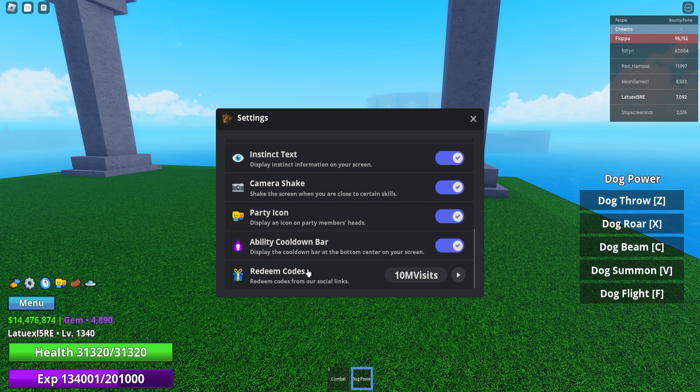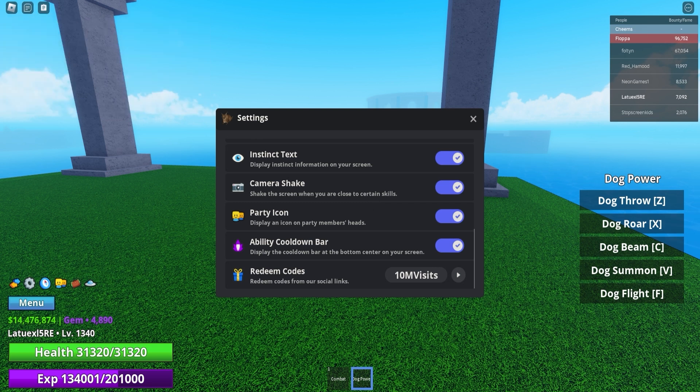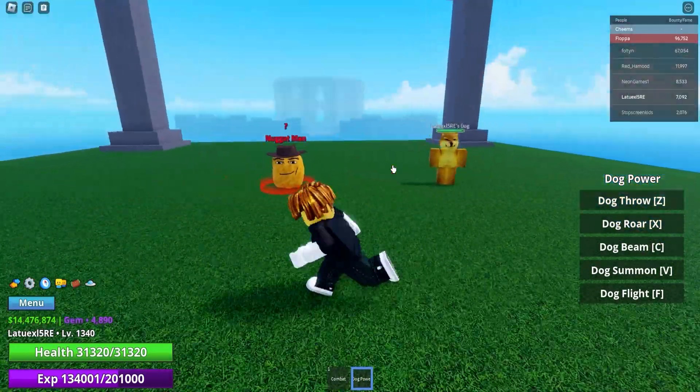There are actually a ton of codes that have been dropped in Meme C updates. The developer is from Thailand and doesn't speak English that well, so make sure to join his Discord server to stay up to date, or just follow my YouTube channel since I drop videos daily. Next up, '9 million visits' gives you 900,000 cash — make sure to use all these codes.